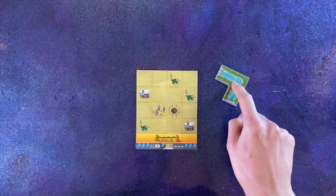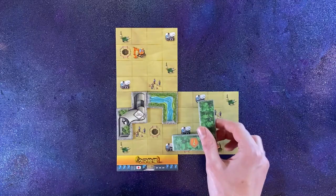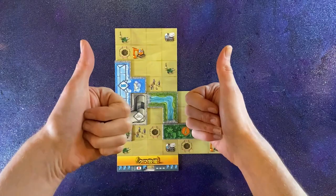Players take it in turns to place a single tile from their reserve into their park. After your first tile, new tiles must touch an existing tile's edge. Tiles may cover more than one park area, and you can rotate tiles any way you wish.